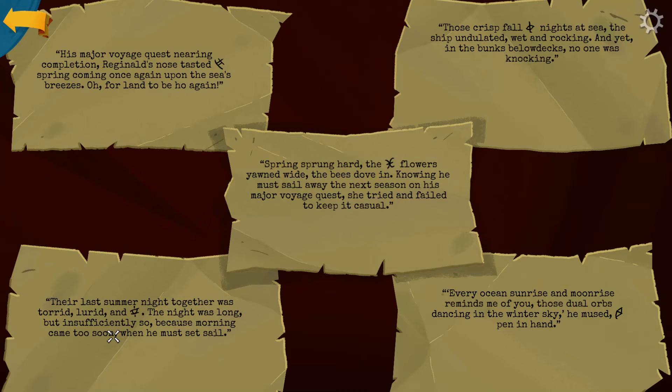His major voyage quest nearing completion — Reginald's nose tasted spring coming once again upon the sea's breezes. The trick here is, if you read through these notes, you'll note that two of them mention spring, one mentions summer, one mentions fall, and one mentions winter, and they have these little symbols. So nearing completion, this one comes last — we start off with spring, summer, fall, winter, and then the second spring one.